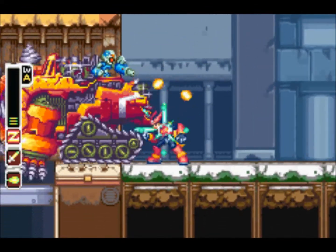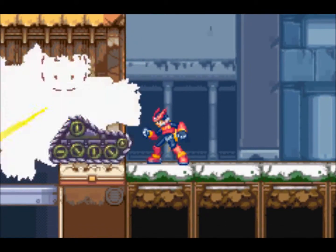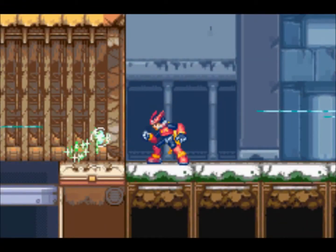Look at that. You gotta make sure to let the mechanicaloid get over to this orange building and let him go halfway through, because you can go under the orange building and get a cyber elf, which is very important. And also, you get an extra life - you'll see that in a second.